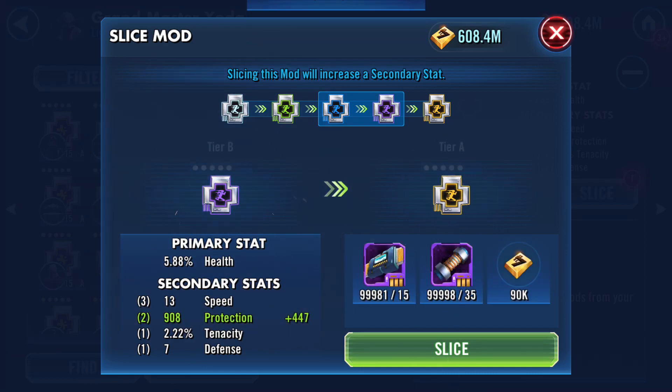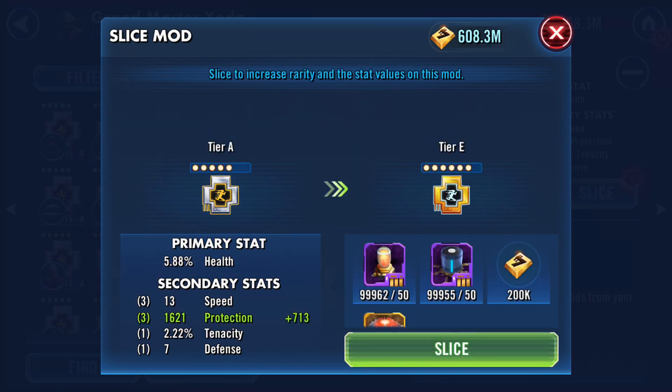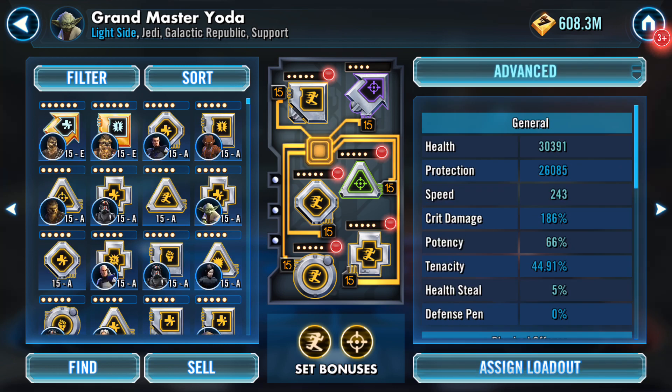We got 447 extra protection. Let's go ahead and take it from B to A — we got another 713 protection. So it's a really nice mod. You've now got a ton of protection — 1,621 protection now.